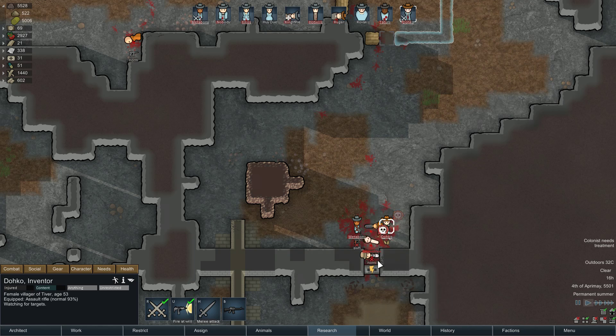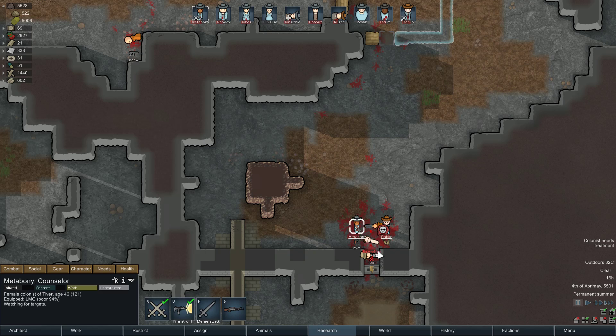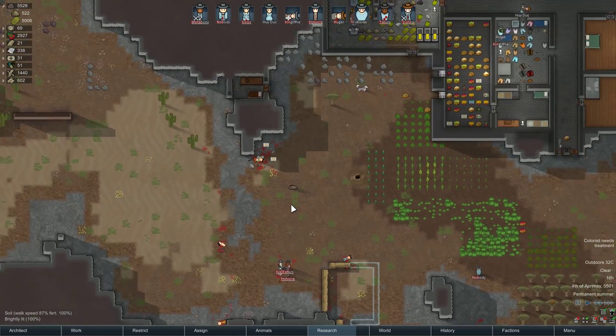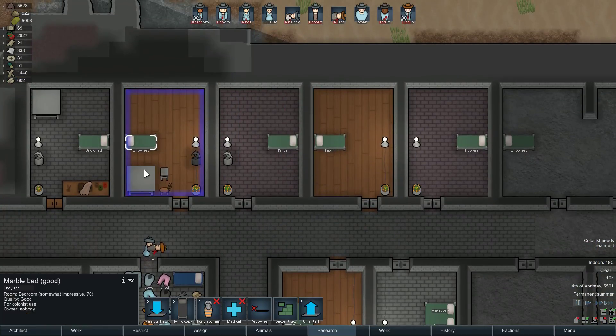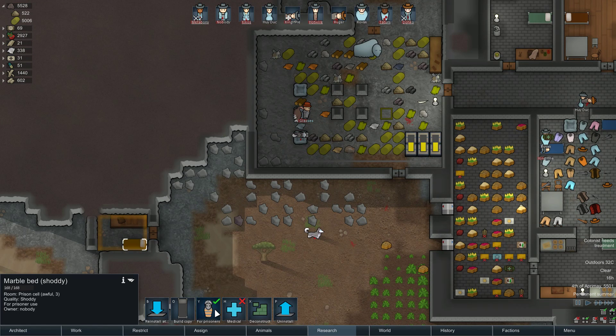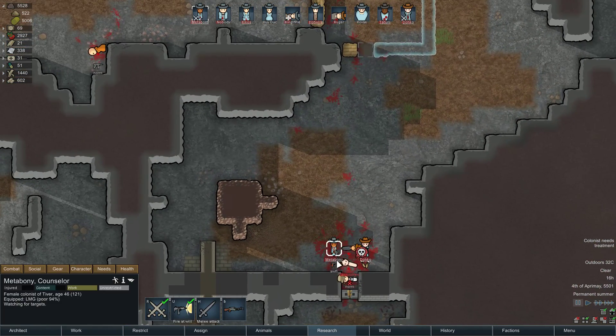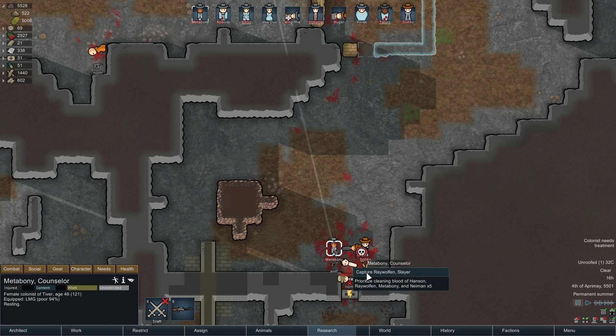This is what happens when you try to attack my base — you murder everybody, indiscriminately. Raywolf survived — too smart, careful shooter. Actually, I'm cool with you. How bad is it? You're gonna be fine. Let's set this to be for prisoners, medical. Deconstruct — I should have deconstructed that a long time ago. Haul the Molotovs. Capture Raywolf.